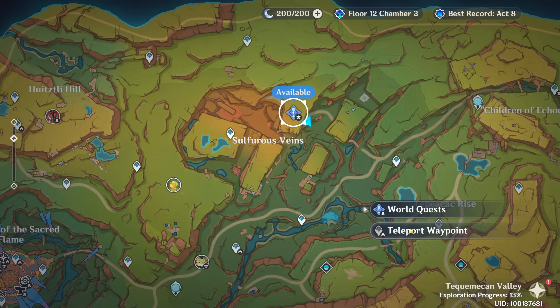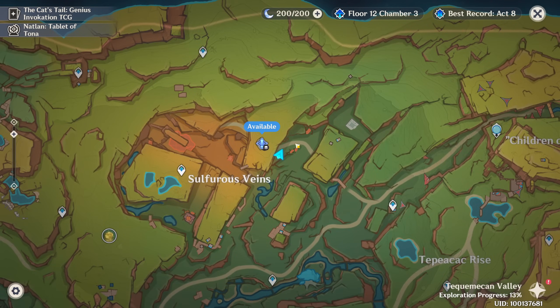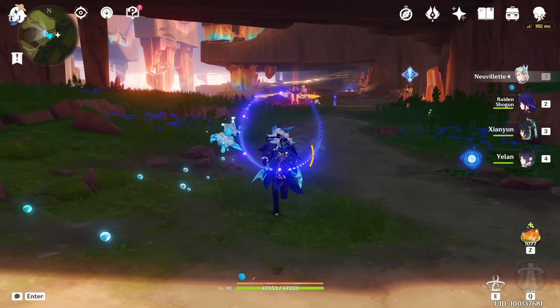Below this giant rock. Downside there is a teleport waypoint, by the way. You can just come here taking this road here — really easy. Let's go activate the teleport waypoint first.